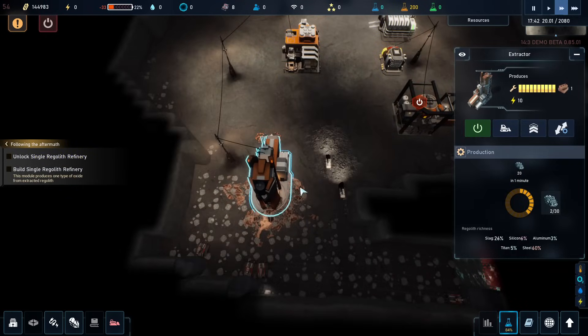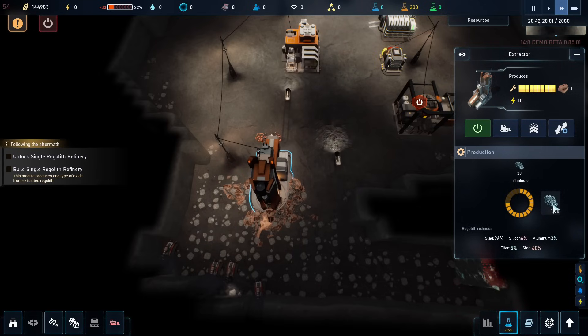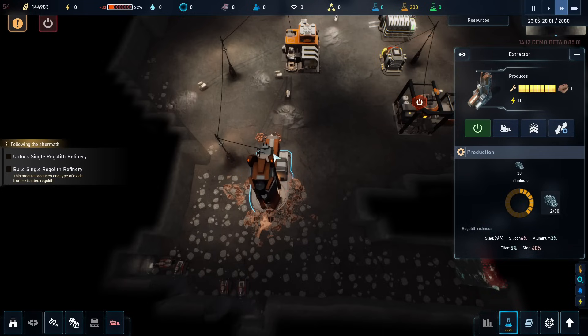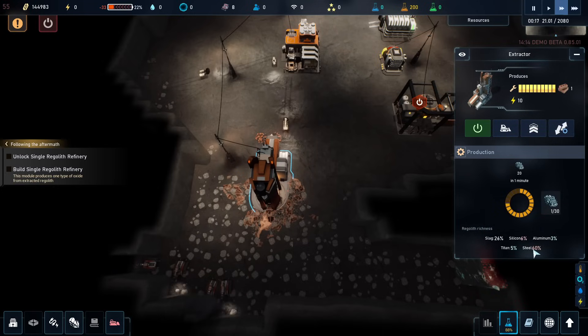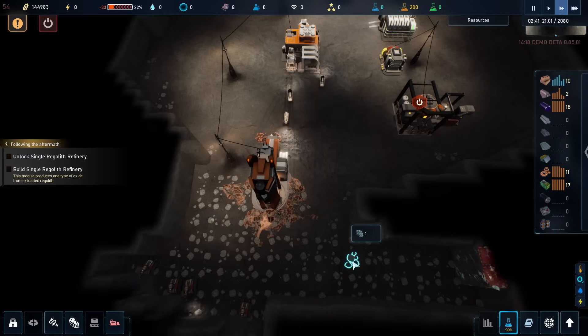So now we have the miner. The thing is though, this miner is then excavating regolith. But the regolith is consisting of the same composition here. So now we get regolith, but this regolith has 60% steel, while the regolith out here probably doesn't have that.